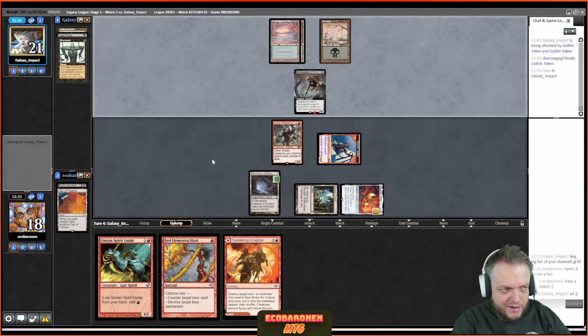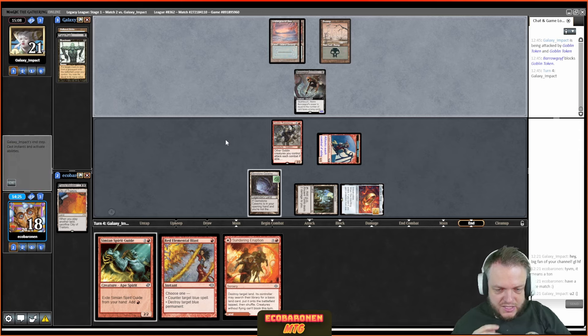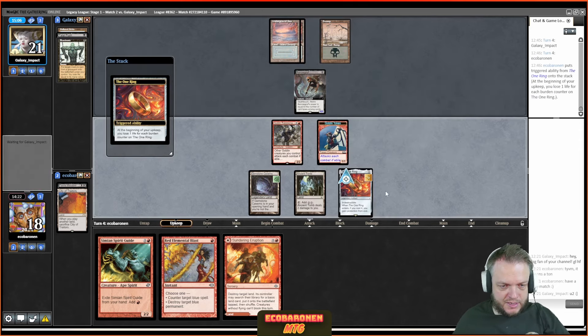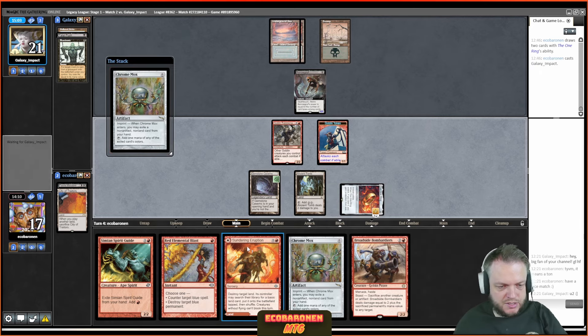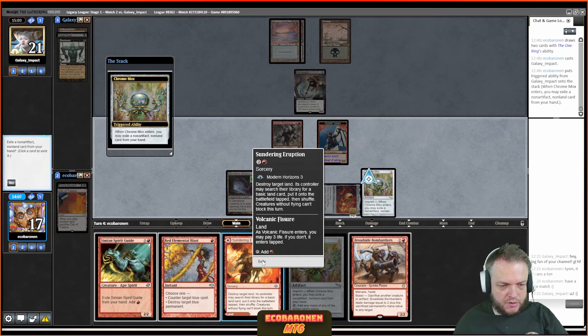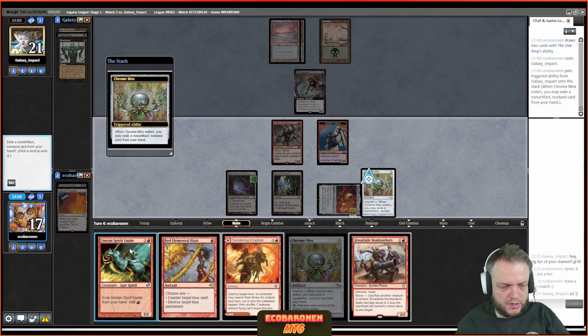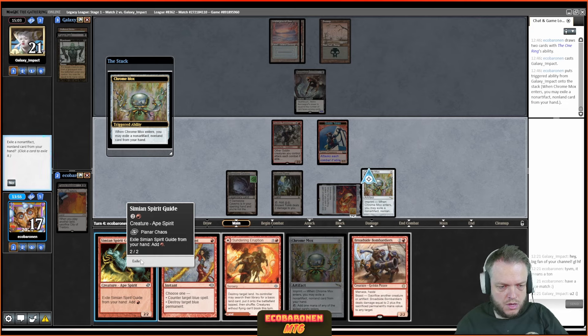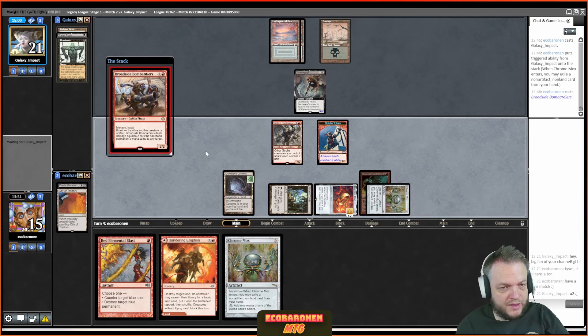Barrowgoyf is amazing here — the life gain is just huge against bad decks like this. My opponent passes, liking the status quo — can't blame them. I lose one life from Ancient Tomb and it's time to draw. Hopefully I don't get Bowmastered. I draw Broadside Bombardier — that is huge! Chrome Mox — imprinting Spirit Guide — then Bombardier. I highly doubt my opponent has Daze and Force at this point, so I'm imprinting Spirit Guide, going Bombardier, and hoping to get to an attack step. Force trading for Blast would be awesome.